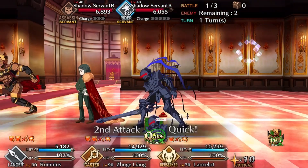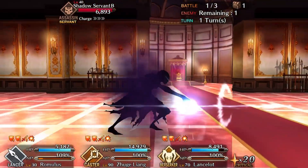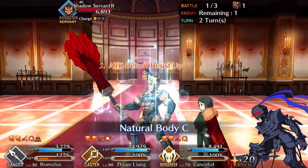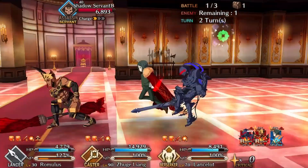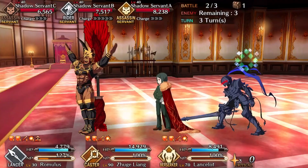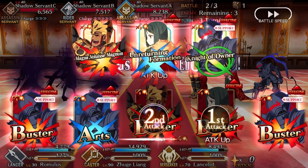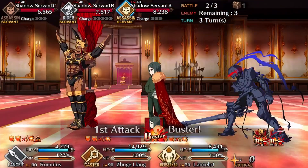That's pretty much it for this video. Someone mentioned in the comments that I should play the noble phantasm at level 1 speed, so I'm going to start doing that from now on — it'll show it a little bit better instead of speeding through it. Tomorrow I'll be doing Kukulin, but the caster version of him. He does have quite a different look and has like three variations in the game. I already did the lancer one and I'll do prototype at some point in the future. Anyway guys, I'm going to leave you here with Romulus's noble phantasm and I'll see you guys tomorrow.